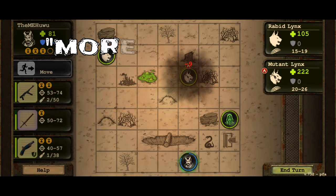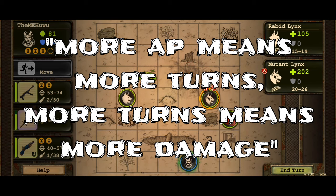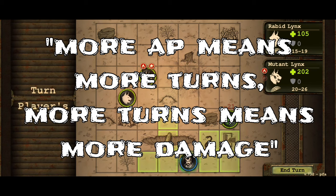The Training perk lets you start with more AP. When you have more AP, you get more turns, and when you have more turns, you do more damage.